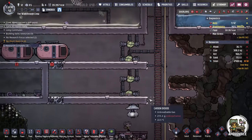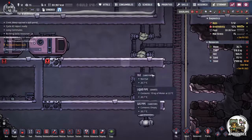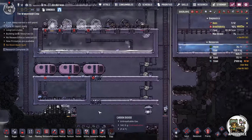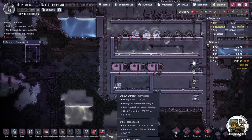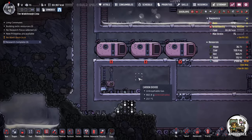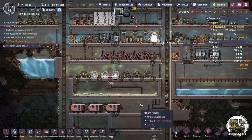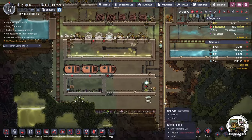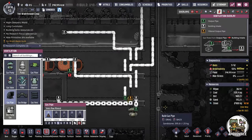Every single time I suck up a gas, especially one that is not carbon dioxide, it's going to pass through all these filters, and every single one of these filters takes 120 watts to operate. That is totally unnecessary by this point in the game. I'll show you a much better filtration method. Also, if you're using carbon skimmers, they're not horrible for power consumption, but there is a better option. So let's undo this and rebuild all of it really quickly.